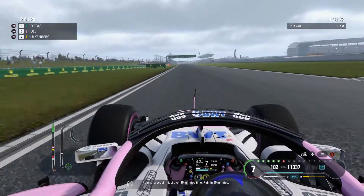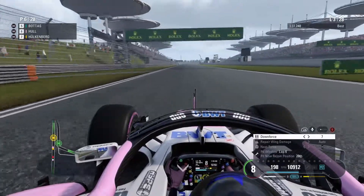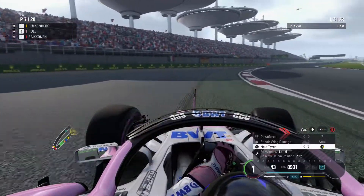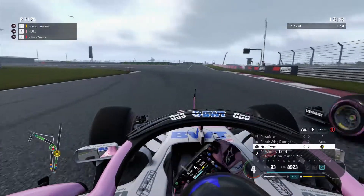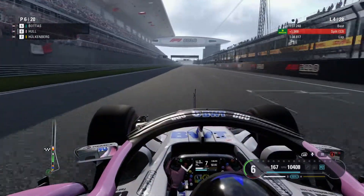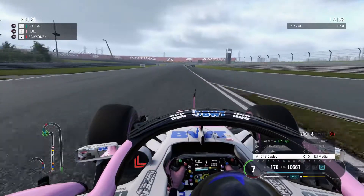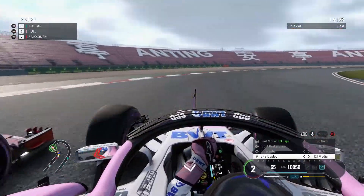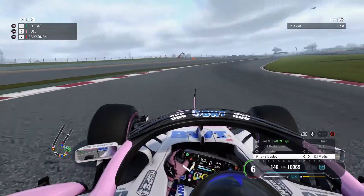Rain is forecast in just over ten minutes' time — rain in ten minutes. So the rain, which was apparently only going to be here at the end of the race, is now forecast within the next five to six laps. I immediately make the executive decision. Hülkenberg had me but then suffered on acceleration, so we stick to the inside of the final corner and stay ahead. I've changed strategy — no longer going for the one-stop. We're going to go for the soft compound tyres and swap to a two-stop. Räikkönen, who's past Hülkenberg, attacks me down the inside but we remain ahead.